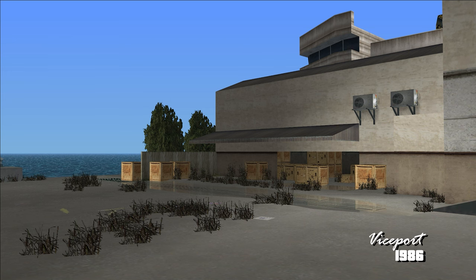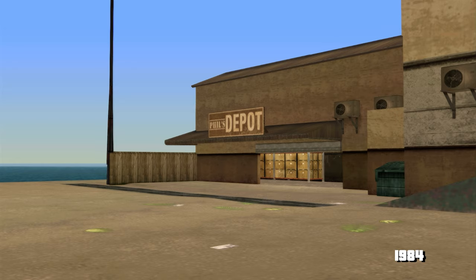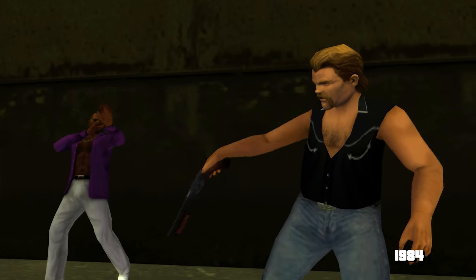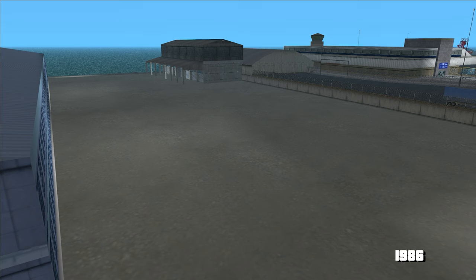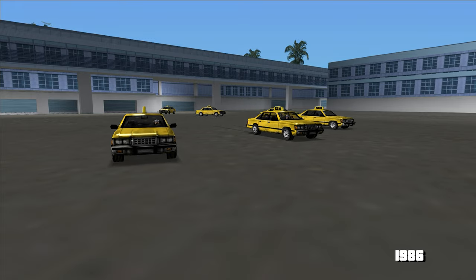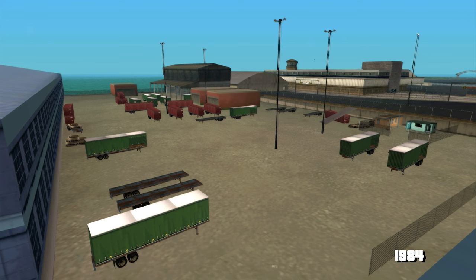Mai departe, în Viceport, am venit la locul unde se întâmplă ambuscada din Vice City, dintr-un depozit mic. Cine joacă Vice City Stories descoperă că locul ăsta era al lui Phil Cassidy în urmă cu 2 ani, iar Phil chiar ne dă niște misiuni fără legătură cu Vice City. Ne uităm la zona asta goală care în Vice City devine o arenă în misiunea aia cu taxiurile. Dar în Stories, locul ăsta e plin de remorci și containere pentru că l-au folosit într-o altă misiune.